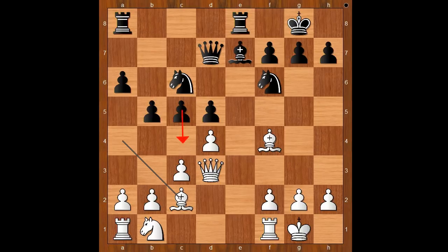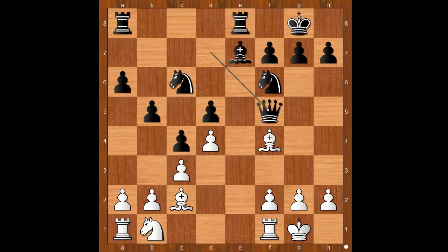Should black play c4 or c takes on d4? What would you do in this position with black pieces? Karl Schlechter played c takes on d4 — this is the best move. Let's take it back: if c4 then queen to f5, and after queen takes queen, bishop takes on f5. Materially it is equal, but white has a bishop pair.